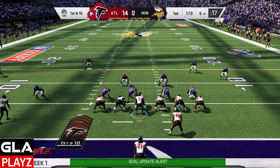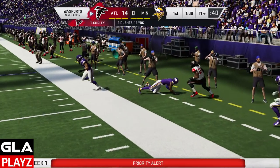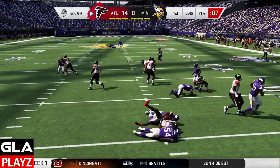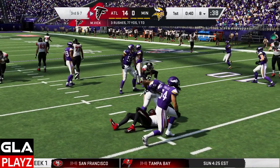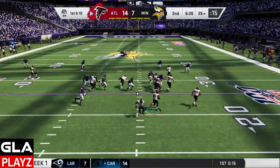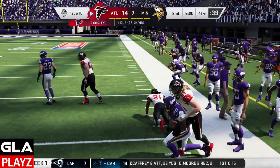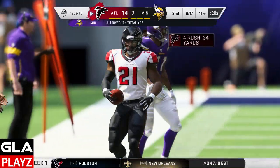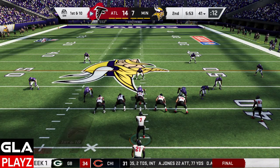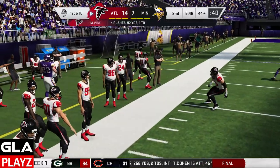1st and 10 at the 5-yard line again. Stretch play with Gurley, gains a couple. 2nd and 4 at the 11, option play with Vick — gets stopped in the backfield. Into the 2nd quarter now, 1st and 10 at the 25. Stretch play with Gurley, he's got some space, makes a man miss, and that's a 1st down. 1st and 10 at the 41 for the Falcons, run play with Vick — gets a 1st down.